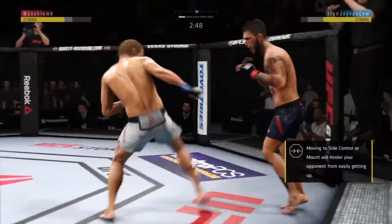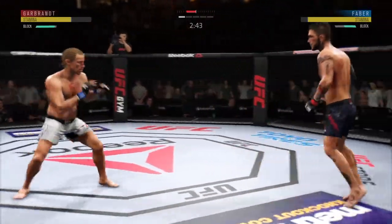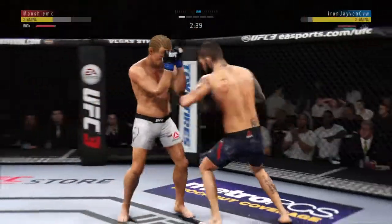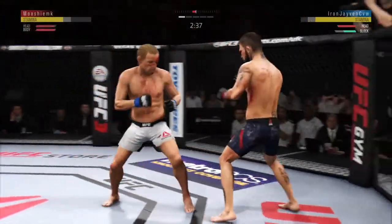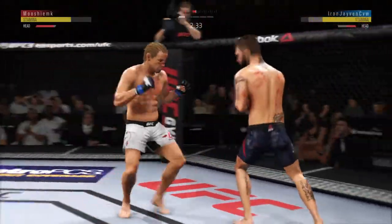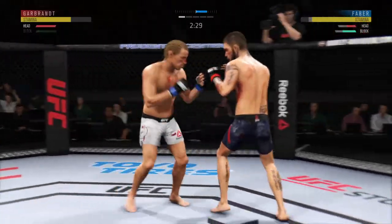Faber gets up coolly — he wanted this fight back to its feet, despite having a dominant position on the ground. Lands a punch there. A couple of nice body shots there. These guys are swinging. Snaps off the jab effectively there, and he continues to dole out punishment — punches in bunches.